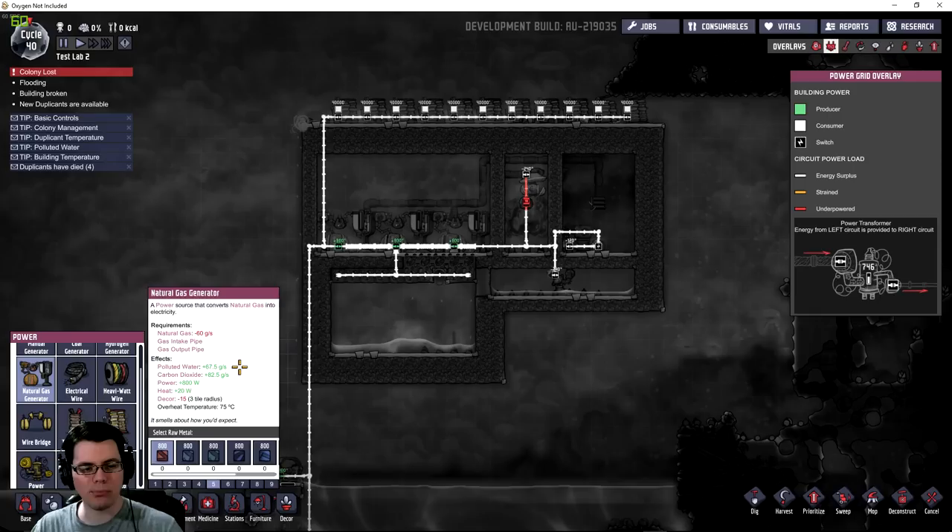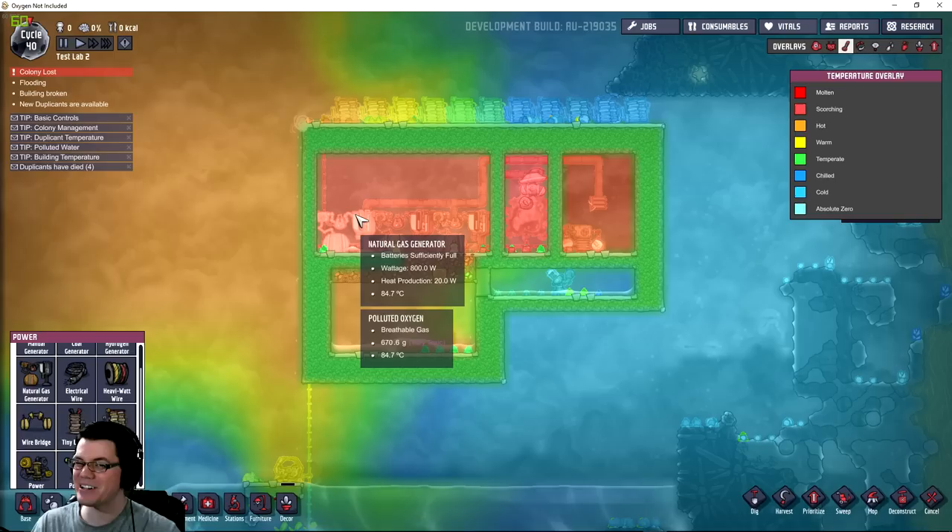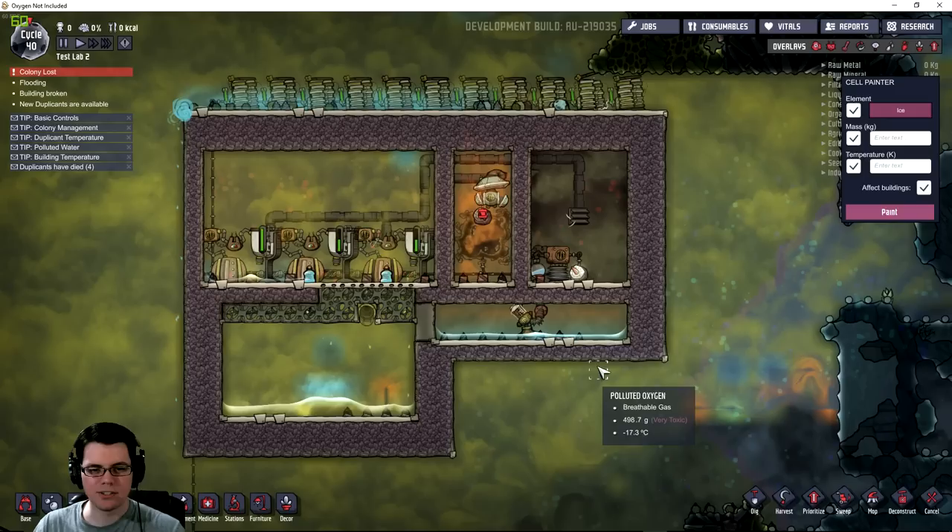The generator's byproducts are 67.5 grams per second of polluted water, 82.5 grams per second of carbon dioxide, and it gives a yield of 800 watts but also produces 20 watts of heat. One thing to keep in mind is the overheat temperature at 75 degrees Celsius if you're using copper ore. Because of the heat from the gas geyser, I'm going to use gold amalgam, which increases the overheat temperature by 50 degrees Celsius — otherwise all my equipment would be destroyed.